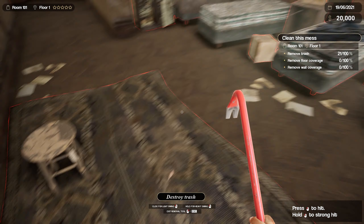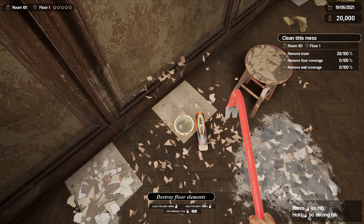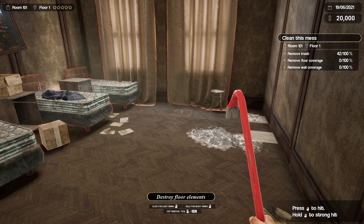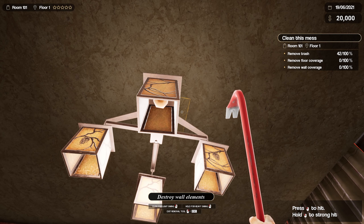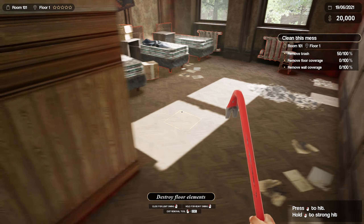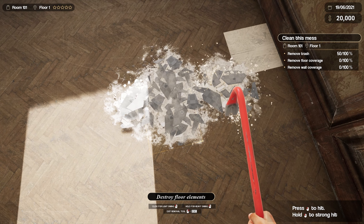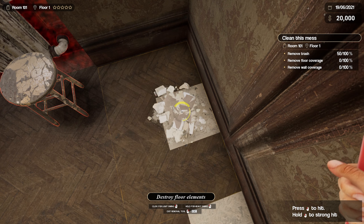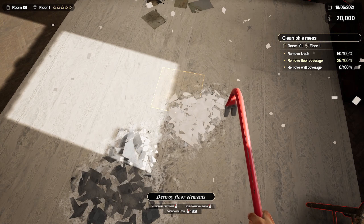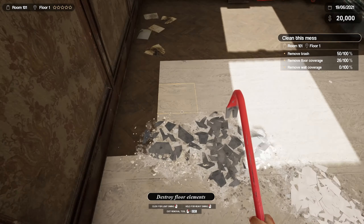Did I just destroy the carpet? Screw that then. You have to be very careful. It shows like things are red — do I really need to destroy the red stuff? I think this could also be salt, just give it some cleaning and make it look good. Let's get some light in this room. Remove trash. Destroy a wall element. How do I remove trash? Ah, I just have to do that. Kamehameha — I like that, it's not like you force it one by one. The game is not really telling me how you can pick up stuff just yet. I just need to destroy the floor, remove the trash, remove wall coverage.